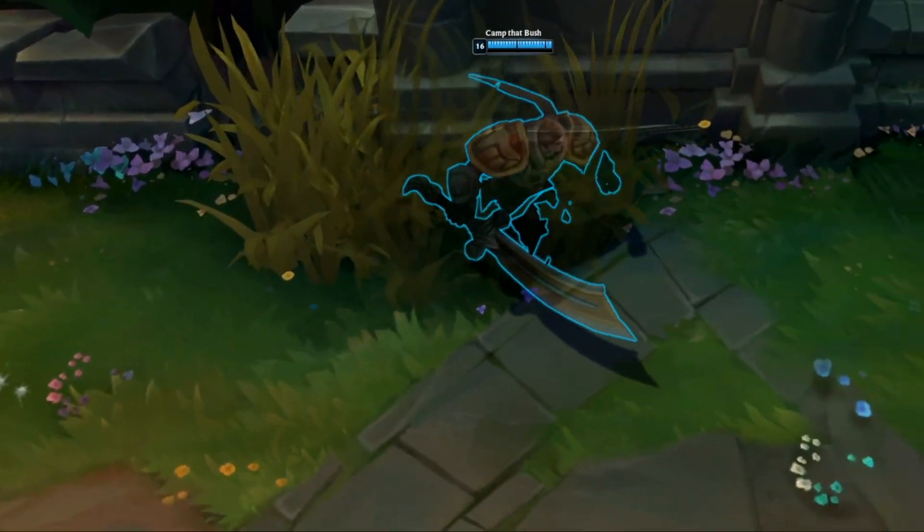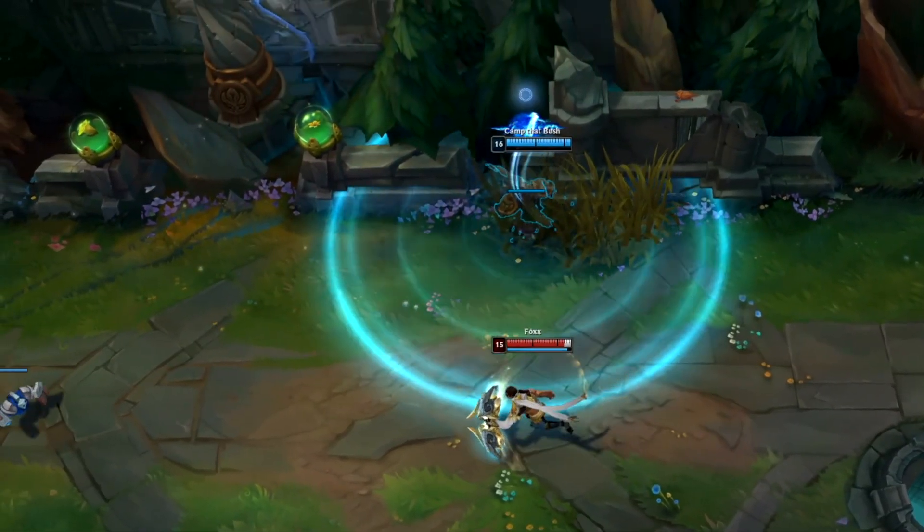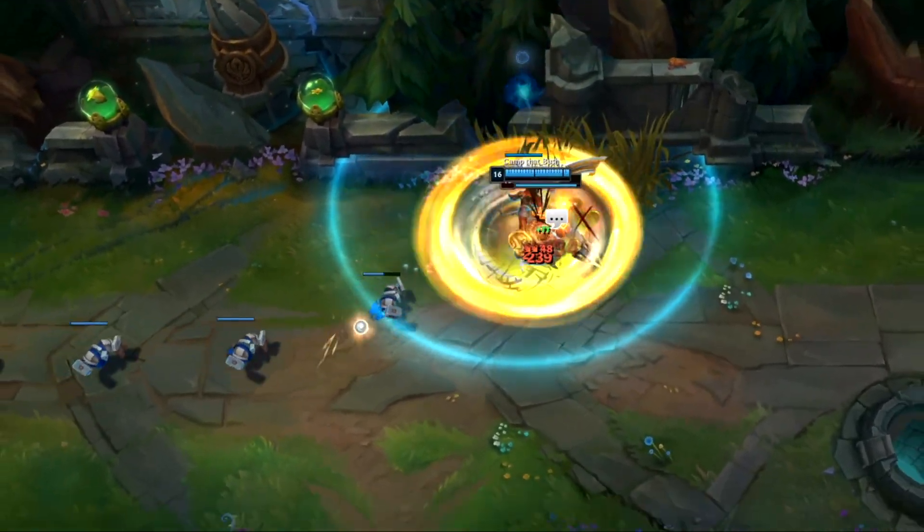In this last example against Varus, I make sure to place the blue ward before he comes within vision of the minions, so he thinks he was not on vision when the ward was placed.